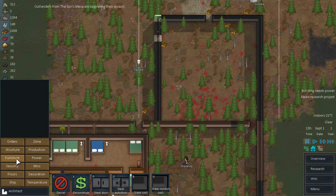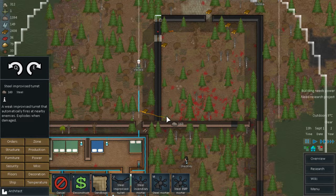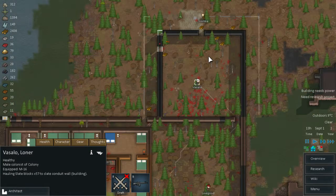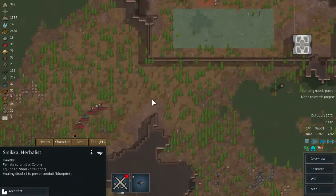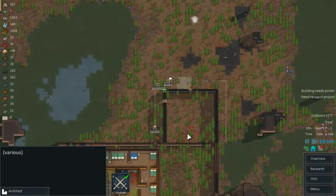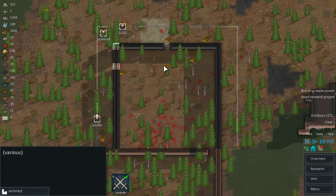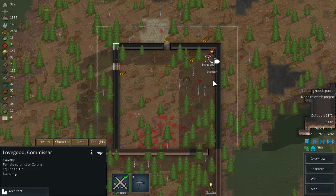Oh no, they're beginning the assault. Let's try to build at least one turret in here. Vassalo, build a slate wall because that's important. Okay, you're building power as well. I have to grab everybody — draft them and send them, probably here. Then we'll sort you out when you actually get there — we'll put you in a firing line so nobody gets injured.